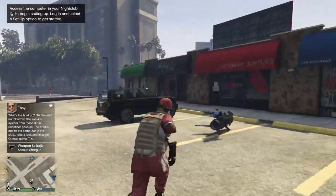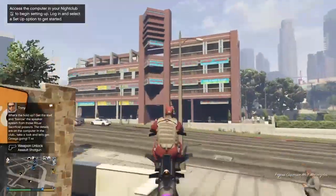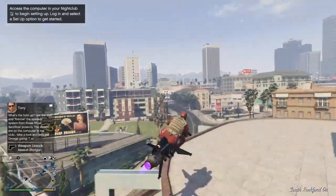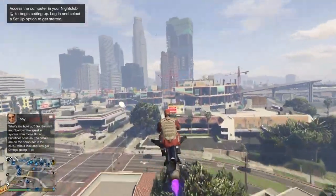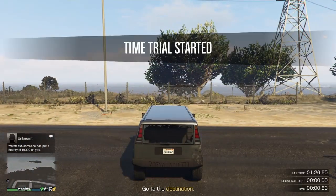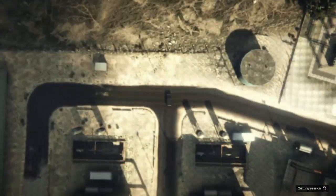Once you've selected your outfit — if you have one that you want to use, you don't have to — you're just going to make your way to the time trial. Once we're at the time trial, we're just going to start it up and make our way to story mode.